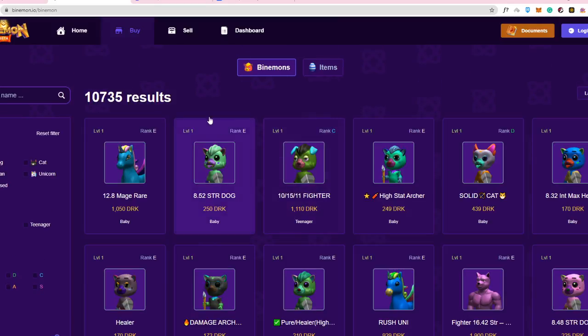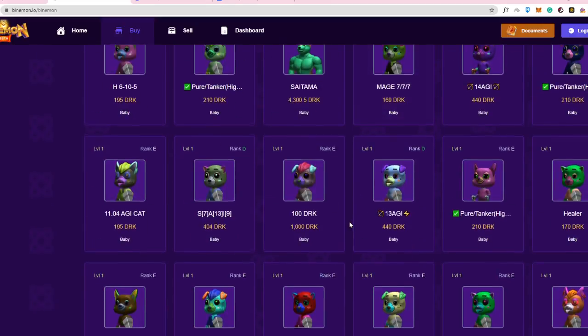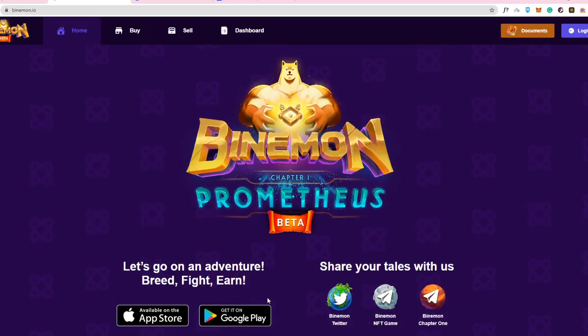To buy a Binamon, you just click through the interface and purchase directly. A separate video will cover how to buy Binamons and how to get DRK tokens. Currently, you can download the official Binamon application from the Apple App Store or Google Play Store, so there are two options available.